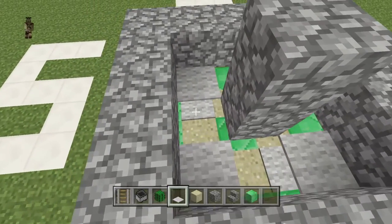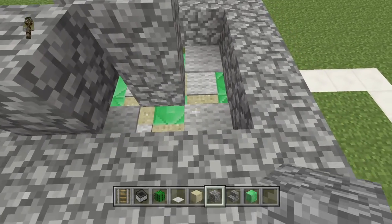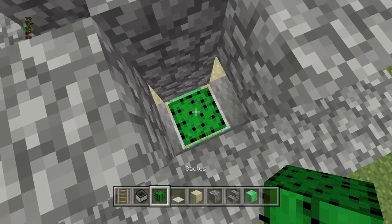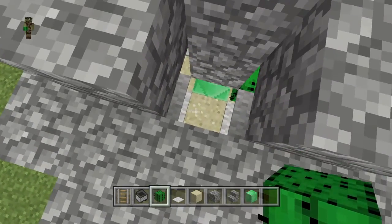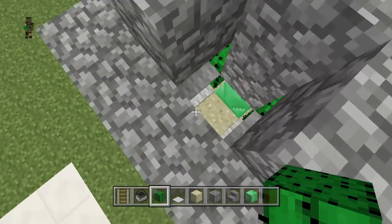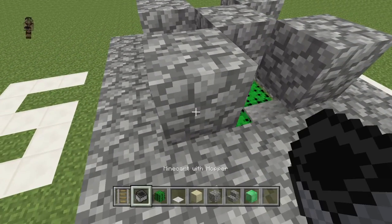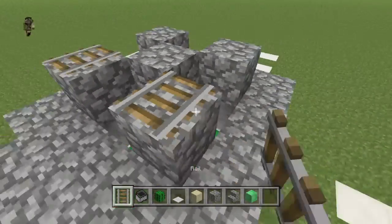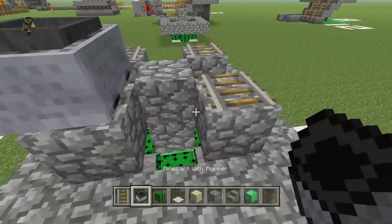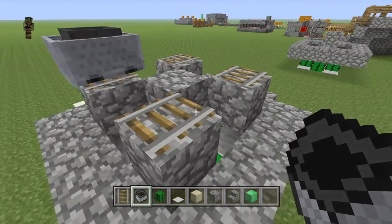Put carpet on top and then place a block here — these blocks are gonna break the cactus, but there's a trick using the minecart. Put a cactus down, then place your rail here. This is going to be a very compact farm. Be careful you don't touch the minecart because it will move off the rail.